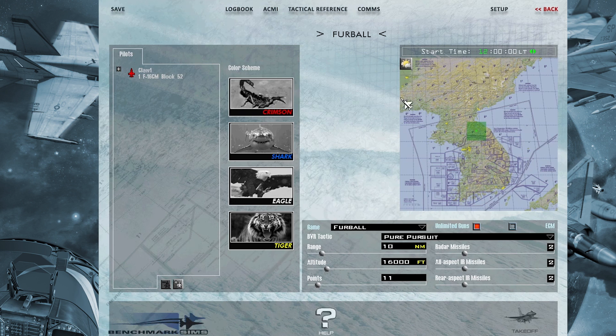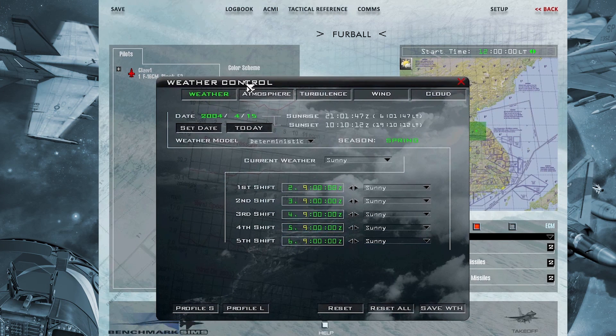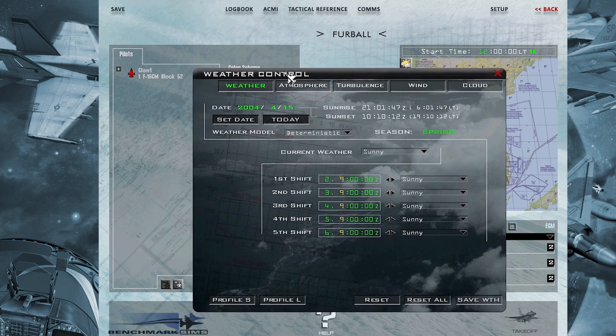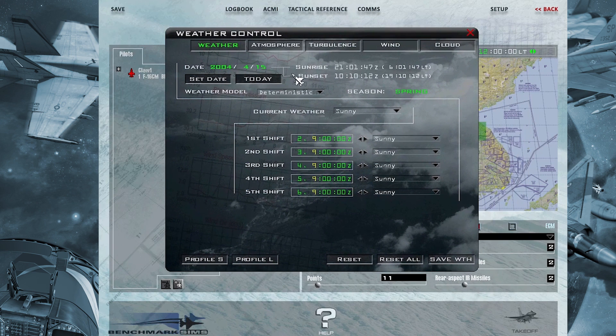For example, in the DTC module, you can finally use the weather control tab. You can fight with your friends on a cloudy day, not always in a sunny and perfect day like it used to be.